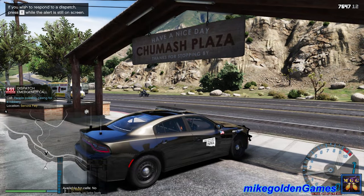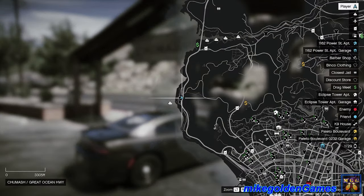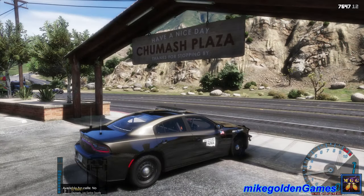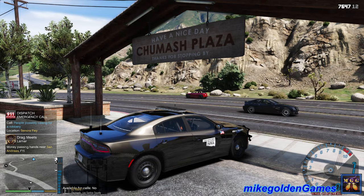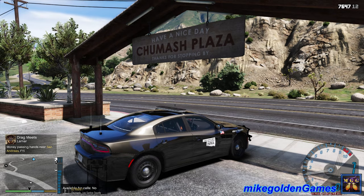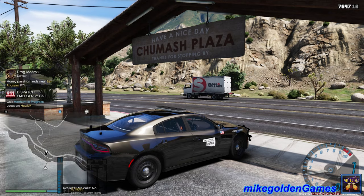Possibly casing for a robbery — let me see where that is. That is on the other side of the state basically, so we are not going to respond to that one. Negative dispatch, that call is way too far away for me. We are on US Route 1, not US Route 69, so please show me another call.